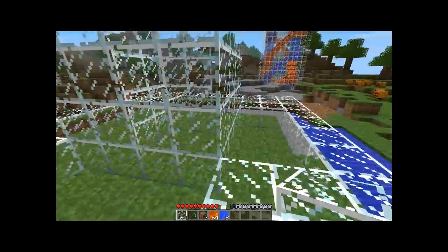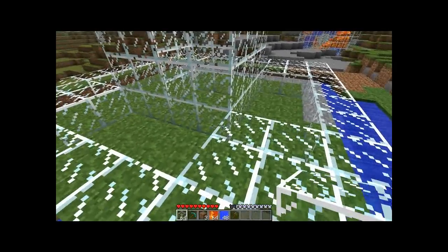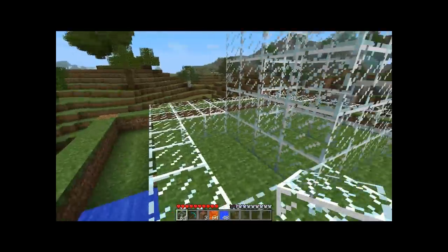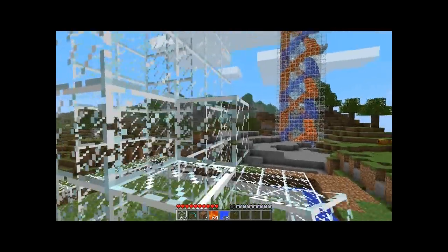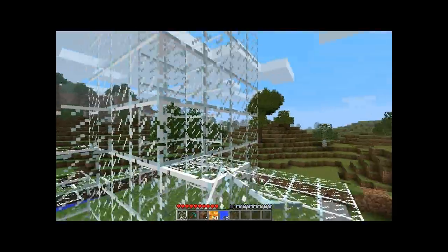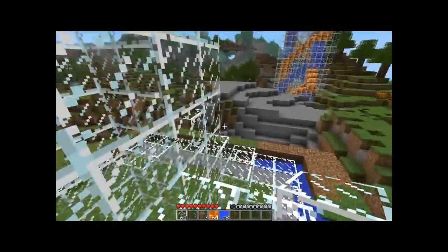Once you finish that part, then you want to go to the squares and pick a direction for the staircases to go. You make them like that and just build staircases up the whole side — you want to do that on every single one going the same way. Make sure you finish all the way to the top too.